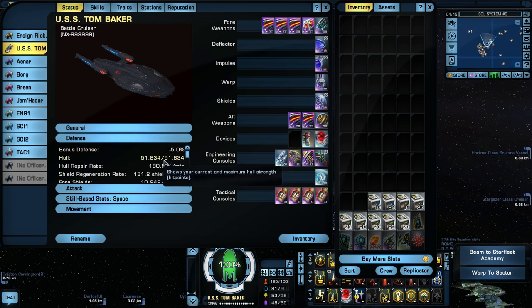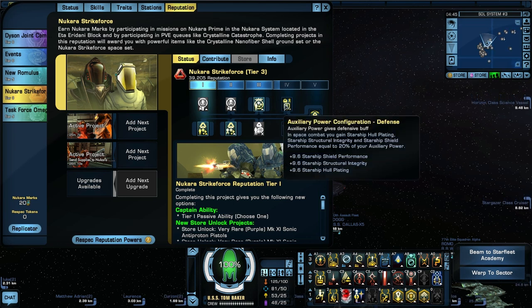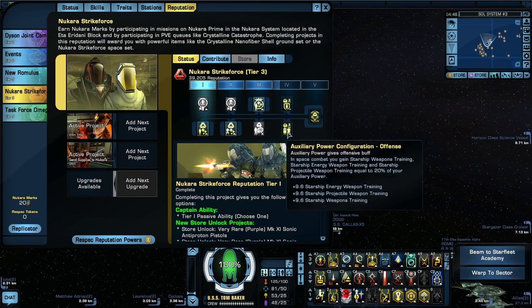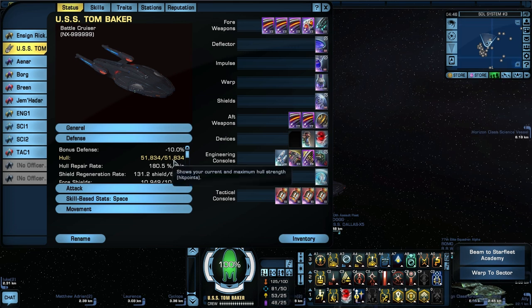My hull is at 51,000. That is not terrible — it's not the best; other ships like the Obelisk are up there in the 60 to 70,000. That is being boosted by a Nukara reputation passive as well, which improves maximum hull by 5%. But now that we're in space, we can look at what the Nukara tier four passive would do — it would improve my shield performance, structural integrity, and hull plating by plus 9.6, or I could choose plus 9.6 on energy weapon training and projectile weapon training. I can't wait until I get that. Hull repair rate is 180%, shield regeneration is 131. My shields are at 10.9 capacity — again, that's because I don't have Adapted MACO. If I had Adapted MACO, I would have a much higher capacity.